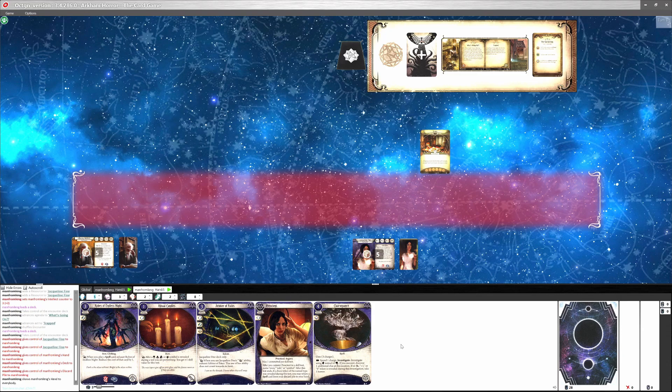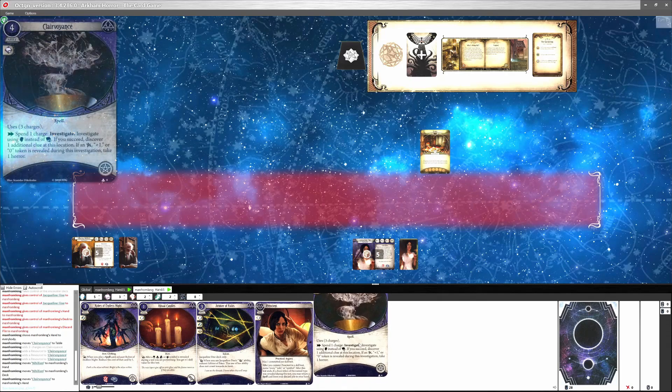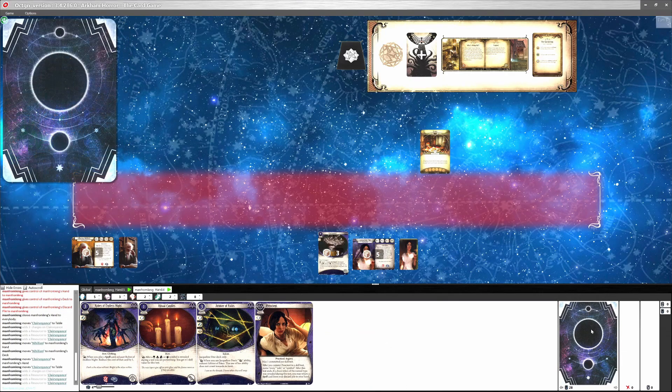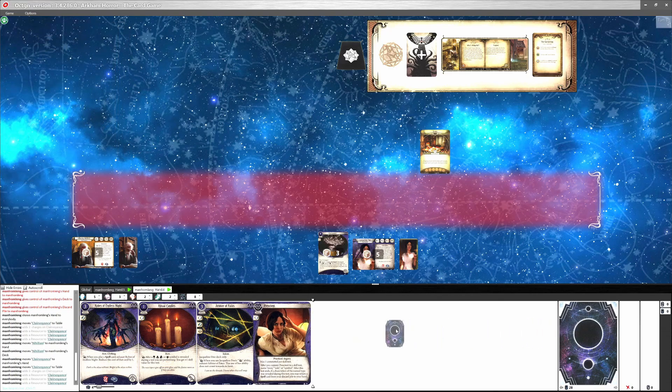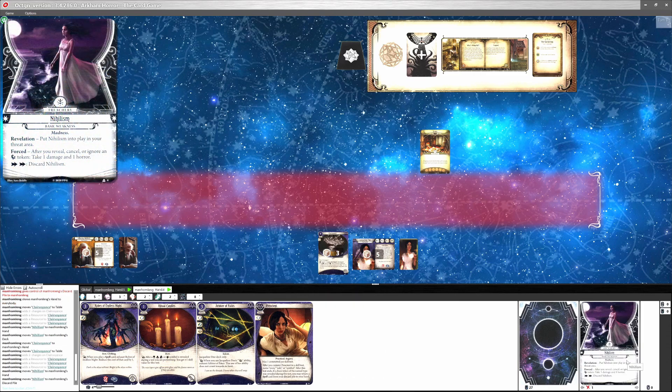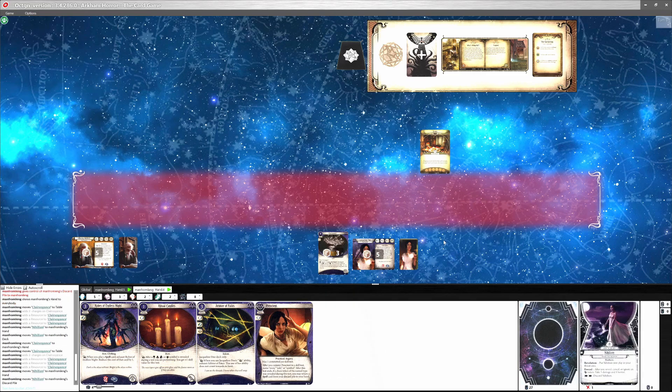If you're playing three or four-handed, simply follow the same steps for the third or fourth instances too. If you've passed control of the decks and cards properly, you'll be able to control all the investigators and their respective decks from the first instance of Octagon, which will make your life a lot simpler. You can drag cards from Jacqueline Fine's hand to the table, drag cards from her deck to her hand, and drag cards from her hand to the discard pile.